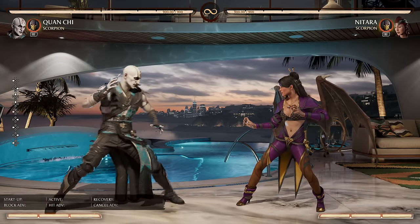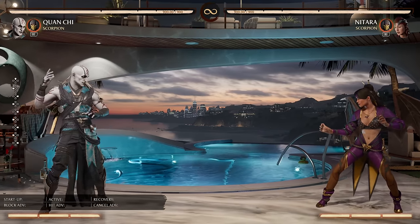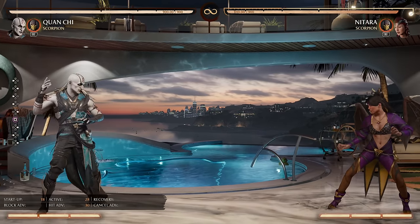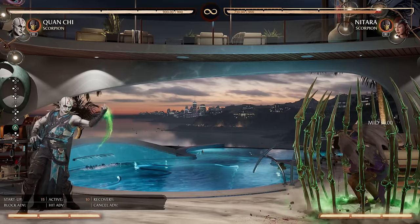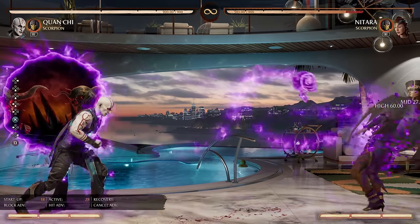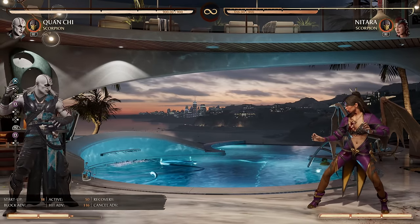Nominally, low health is a bad thing — it means he simply can take less hits. But he has low health because his strengths are pretty overwhelming. Quan has the zoning suite: a basic fireball, a fireball that can hit you overhead from full screen, a weird trap from anywhere on the screen, air fireballs, and he can buff his fireballs in weird and interesting ways.